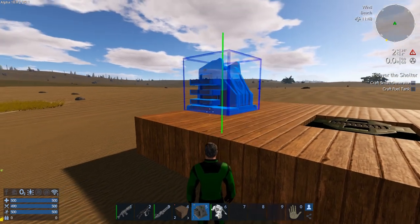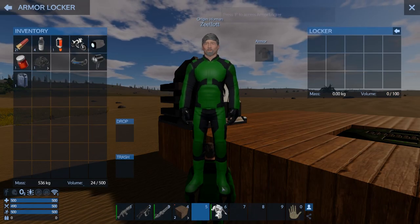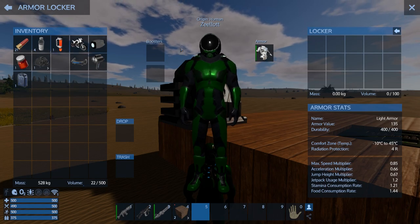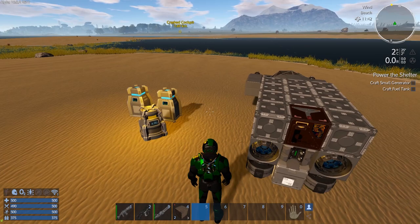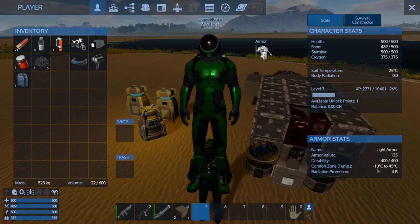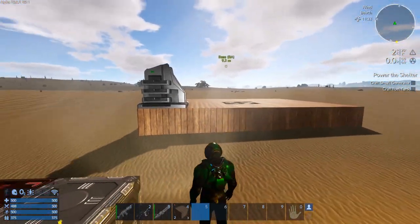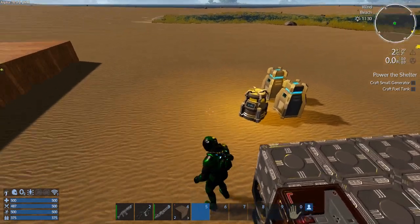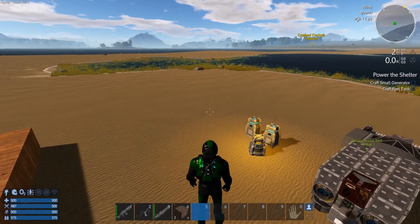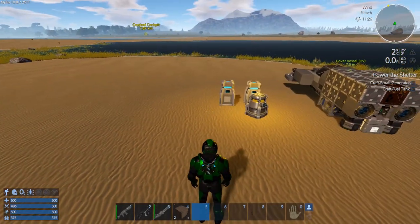Let's spin this around — that looks good. Let's put on our armor. There we go — now we can withstand much higher and lower temperatures. Let's check our stats: we can now go down to minus 10 to 45 Celsius, radiation of four, a hundred more volume on personal inventory, our light is back, and we have our jetpack. Love it — getting into armor is huge.